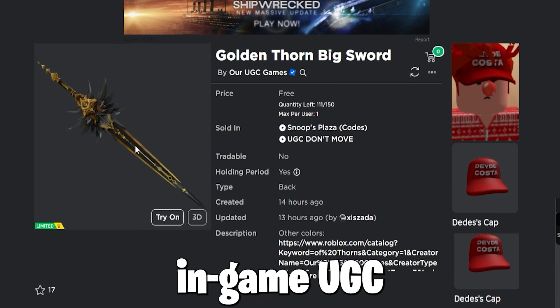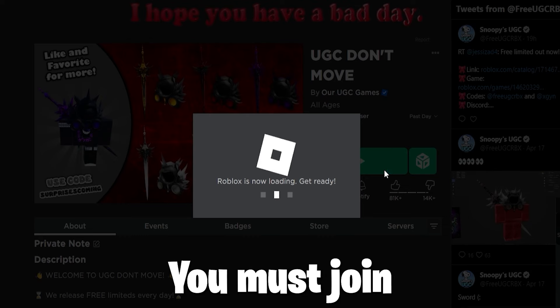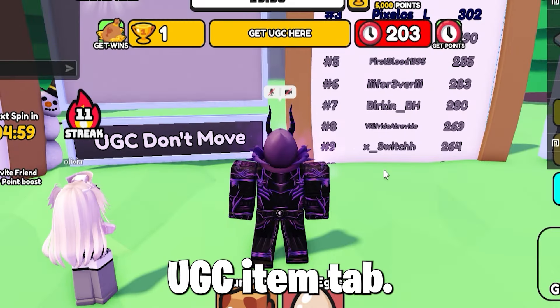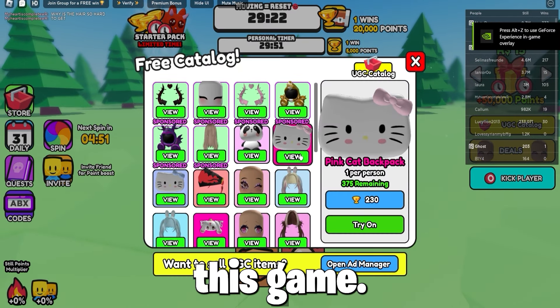So to get the free in-game UGC item called the Golden Thorn Big Sword, which looks really cool, you must join the game called UGC Don't Move, and wait for the game to load, then press the UGC Item tab. As you can see, there are a lot of free items you can win from this game — like a lot-a-lot.